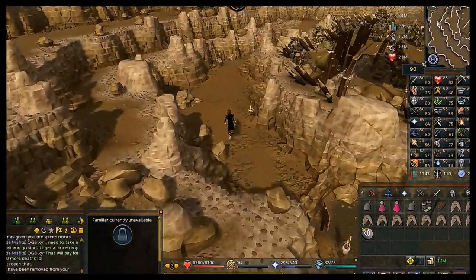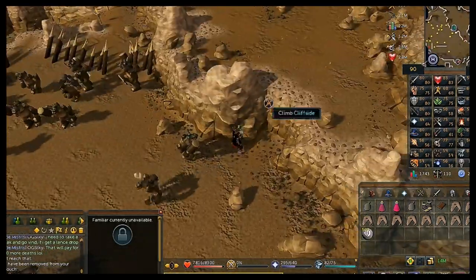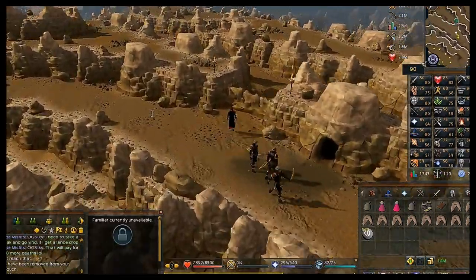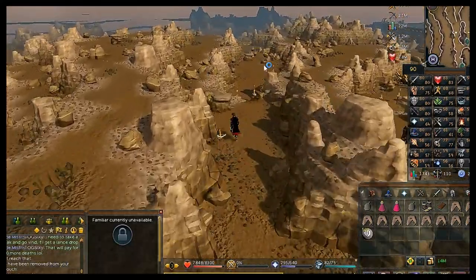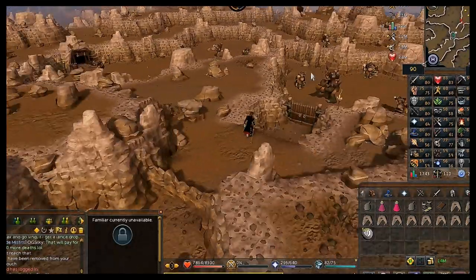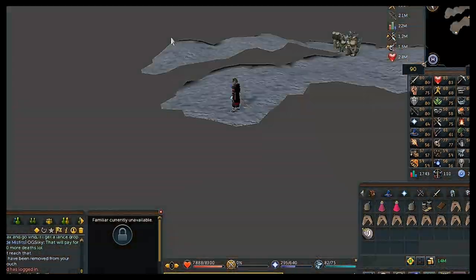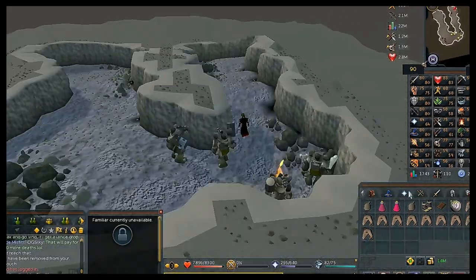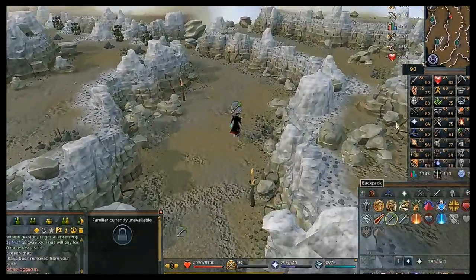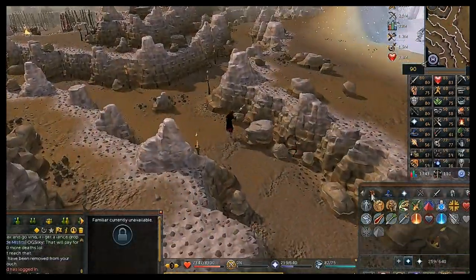If you don't have Eadgar's Ruse, here's the path through Death Plateau: climb up the cliff side, make sure you have climbing boots equipped, climb over the rocks, and follow the path like you did when completing Death Plateau the first time. Follow the bottom path around and if you have prayer points turn on Protect from Ranged as these trolls can deal some damage.